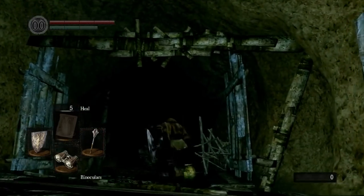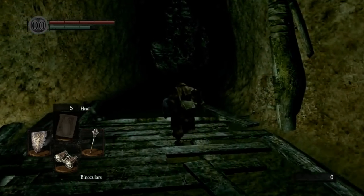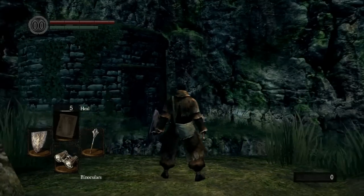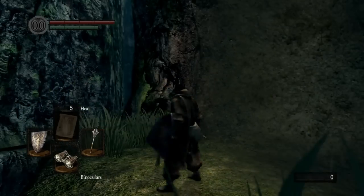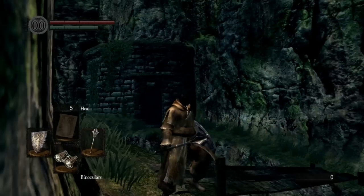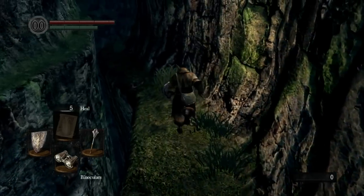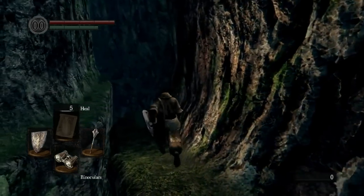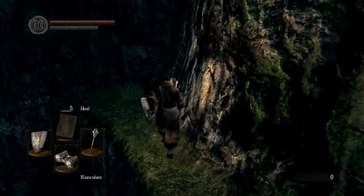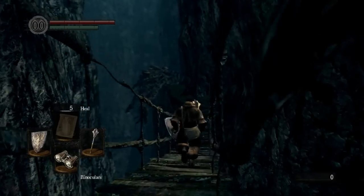This is the exit of Blighttown — you're supposed to come out this door leaving Blighttown. You can come into it backwards and skip a bunch of stuff though, if you ever really wanted to sequence break that way. But it's actually harder to go through that way and you miss a lot of good stuff doing that. I prefer to just do it normally.